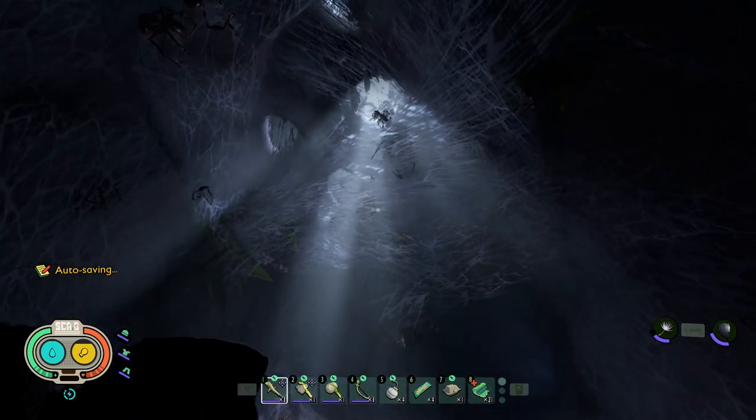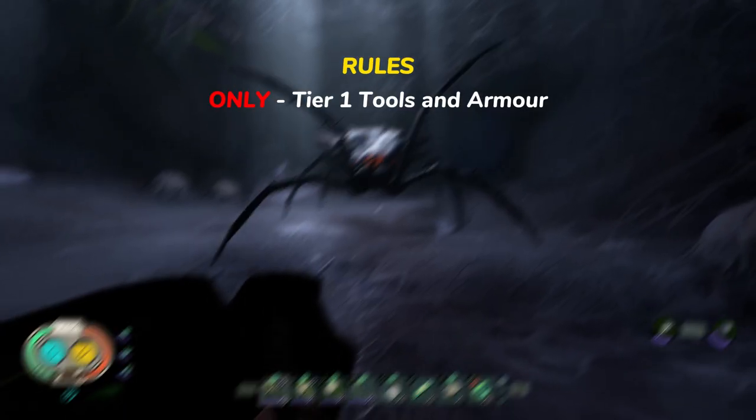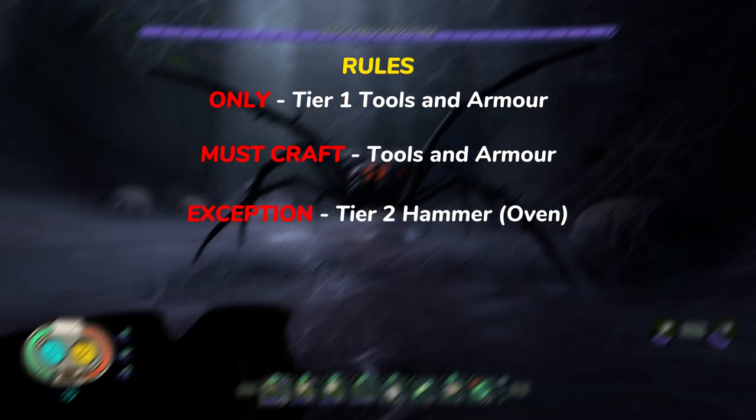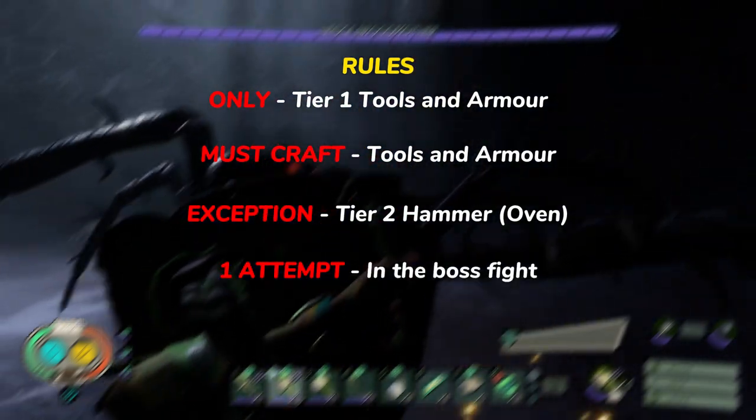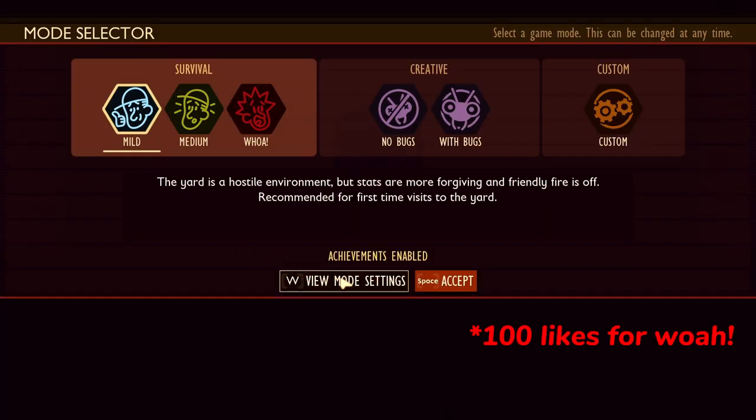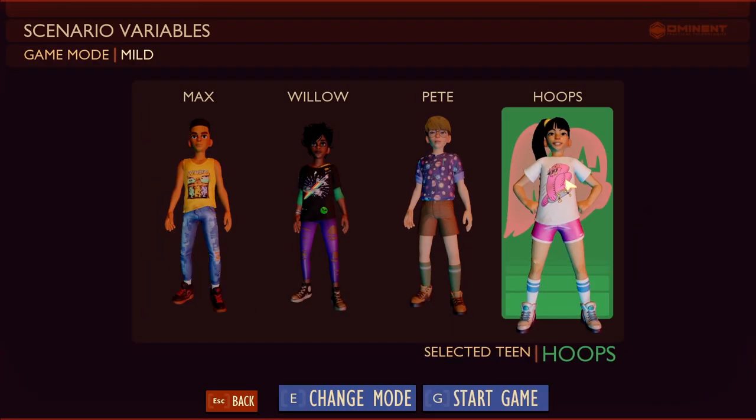Here is how I defeated the Grounded Broodmother using only tier 1 tools. The rules: only tier 1 tools and armor. I must craft said tools and armor and use a tier 2 armor for the oven. I must first attempt the boss fight with the goal of defeating the Broodmother. This challenge will be on Mild mode to save some time, and I'll be choosing Hoops as my character.